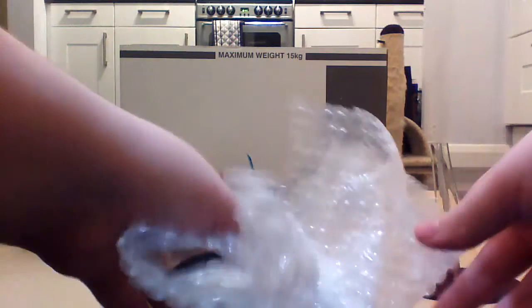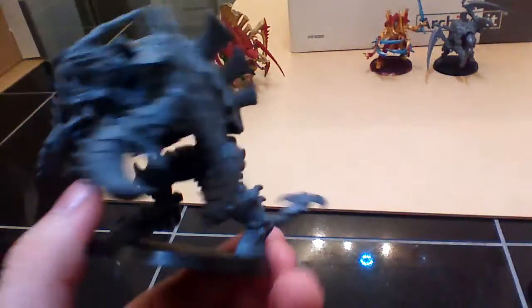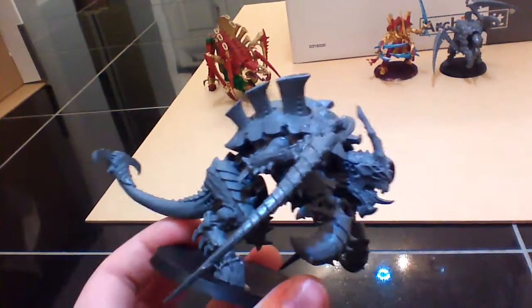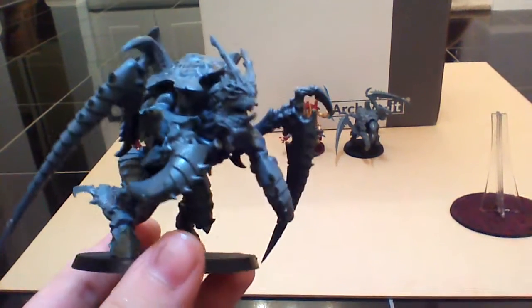Now we've got my second Carnifex, which I also got today. That's the Carnifex which has now come in two packs — they still do single packs but you save money by getting two, so I got this guy and that guy today, ready built. Once again with scything talons and crushing claws under the scythe tail. Really cool. In both of these I took out the little nubs so I could do my own poses, because he's standing up a bit more than hunched over.